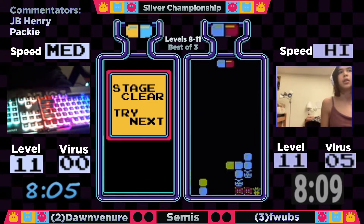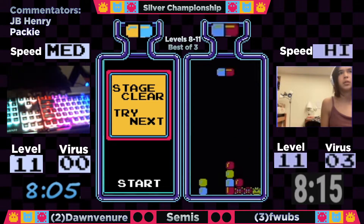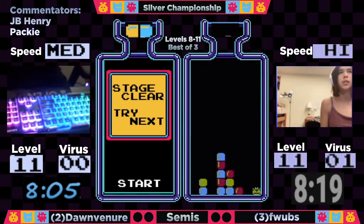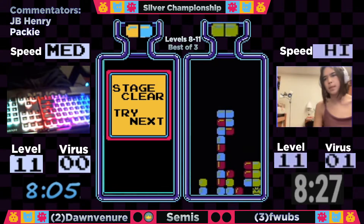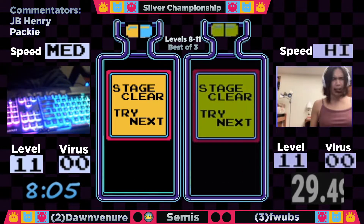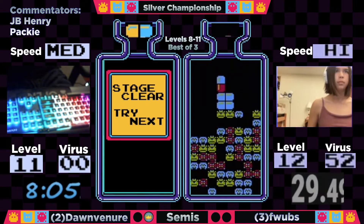Dawn Veneer, despite his opponent Flubs hitting a top out, kept it really close here. But Dawn is the winner of game one, and Flubs just narrowly missed — a great recovery after a really bad top out. It's so easy to get frazzled after something like that happens and just think the top out means you've pretty much lost it. But she made it a game.